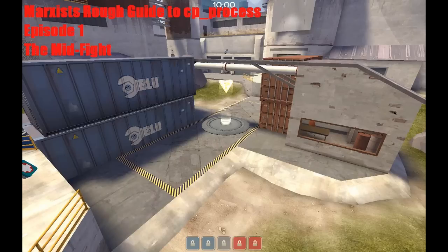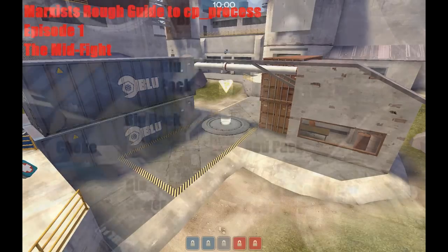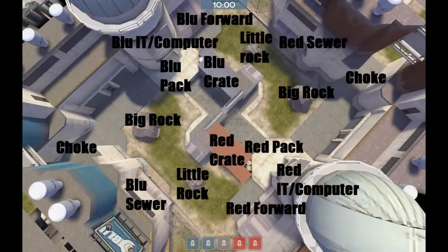Hello again, this is Marxist and we'll be talking about Process in this video, episode one. We'll be discussing the mid fight for Process. I'll go over each class and provide two basic strategies that you can use on mid. There are a lot of other things you can do, but these are just two basic starter strats that are easy to use and give you a feel for what you can do on this map. I'm also going to go over the rollouts.